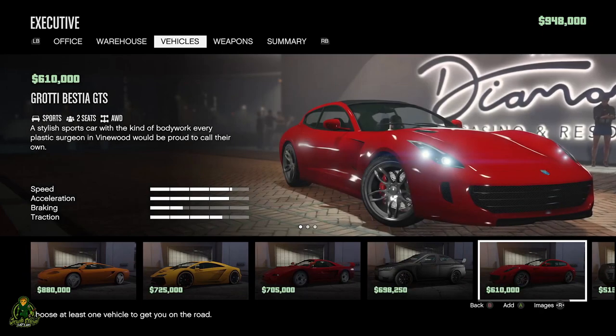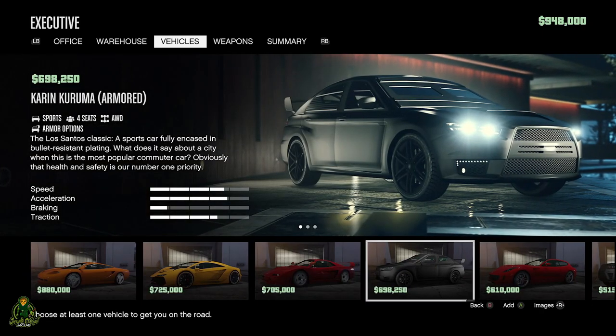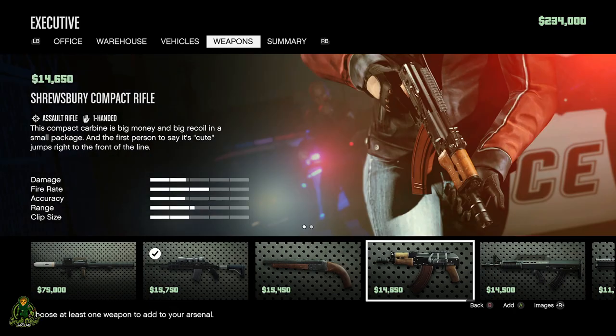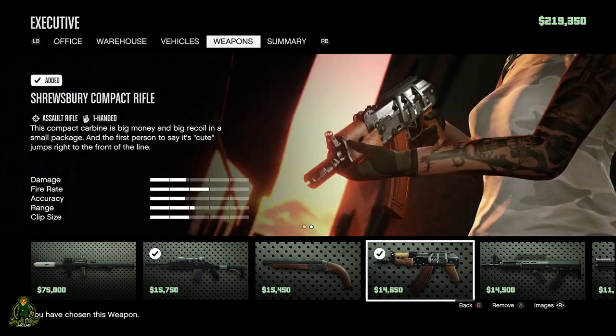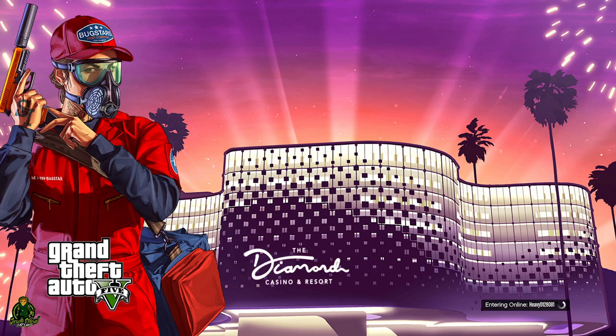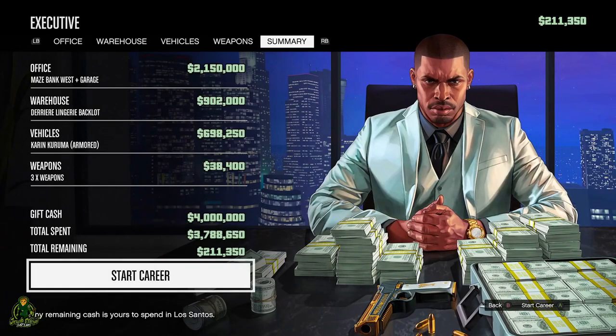For vehicles, this is obviously a preference, but what I would suggest is the Armored Kuruma — it's a really good car especially for new players. For weapons, I would go with the Marksman Rifle, the Shrewsbury Combat Rifle, and the Bullpup Shotgun. Let me know what combos you guys would pick in the comments — I'm curious.